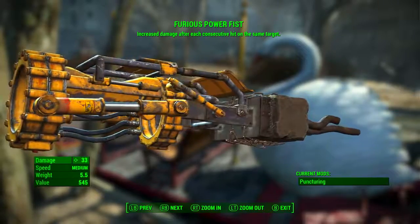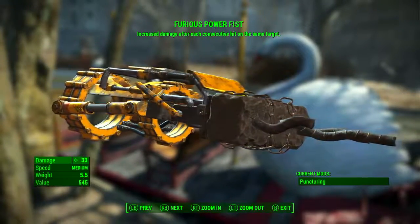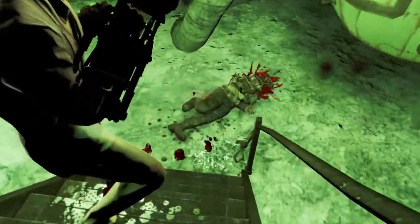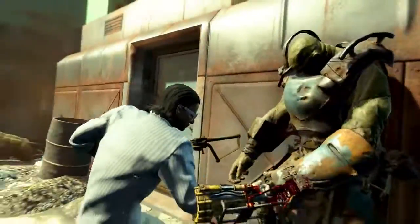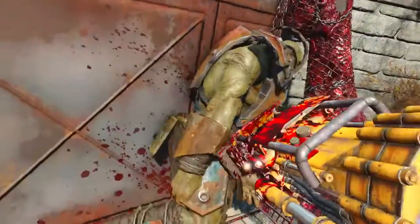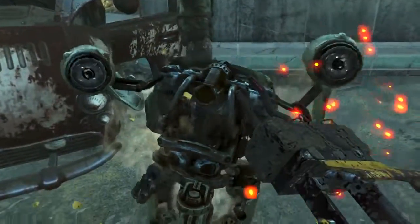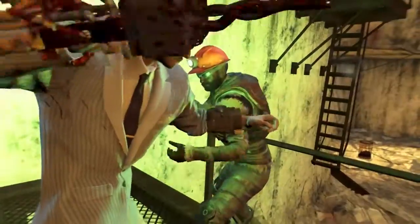And as we can see in the top middle: Furious Power Fist — increased damage after each consecutive hit on the same target. A very interesting effect that makes the Furious Power Fist particularly effective on enemies that have higher health and require you to hit them multiple times to defeat them, as you can continually build up to deal massive damage per hit. In general, the Furious Power Fist offers fairly high damage for a punching weapon, but it can also be modified to greatly increase its punching power.